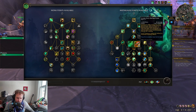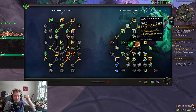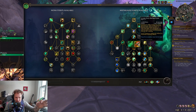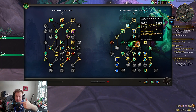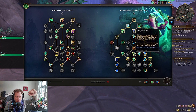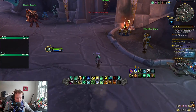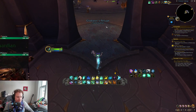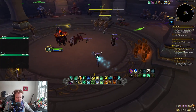Now you can actually pop Chi-Ji and then pop Thunder Focus Tea and do two instant Enveloping Mists right away, or just do one Enveloping Mist and then go back to your DPS rotation. Your Chi-Ji, when you do an Enveloping Mist, is going to breathe on everybody as well because of Celestial Harmony. While active, Chi-Ji will heal up to six nearby targets with Enveloping Breath when you cast Enveloping Mist. Let me just show you this quickly — invoke Chi-Ji and he's going to breathe on everybody when you cast Enveloping Mist.